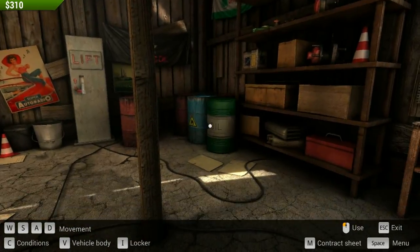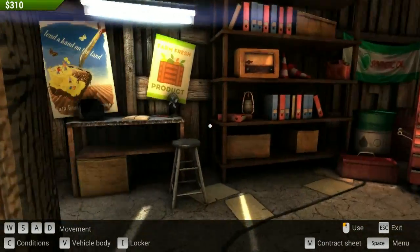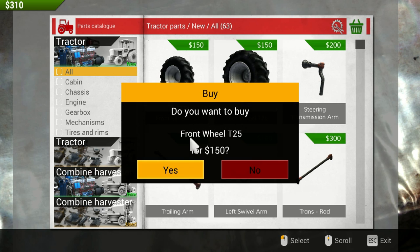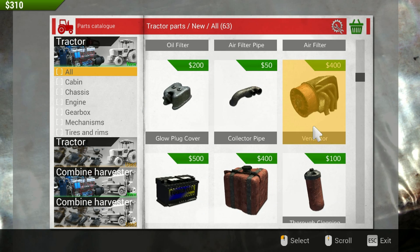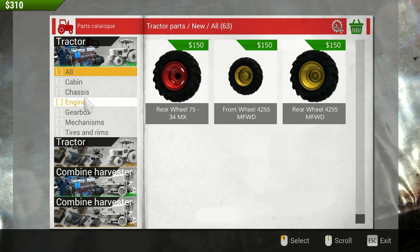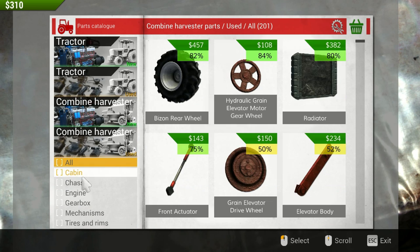Let's have a look around our shop here first — it looks like a shop, that's for sure. I turned the mouse speed down a bit too and it's still a bit jumpy. What do we got over here? Store. Welcome to the Relayson Parts Catalog — here you can buy the parts needed. You can buy new parts as well as used parts; buying used parts and repairing them can be cheaper than a new part. There's all our bits and pieces: front hubs, swivels, air filters, ventilator, fuel tanks — they've got all kinds of cool parts in here. Tractor parts, combine harvesters even. We're going to get into those? Holy crap.